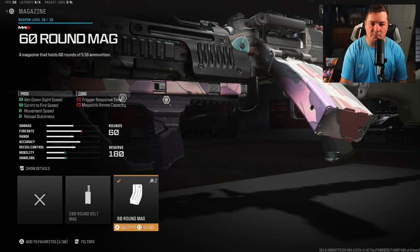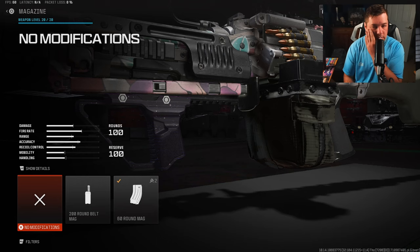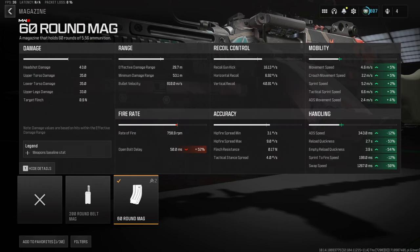The 60 round mag is another preference attachment. I personally like that faster aim down sight speed due to my play style. You can go with the 100 round mag if you want, but it comes down to preference. If you're a slower-paced player, the 100 round mag is a good option. But if you're like me and a little faster, the 60 round mag does a fantastic job because of all the mobility and aim down sight speed.